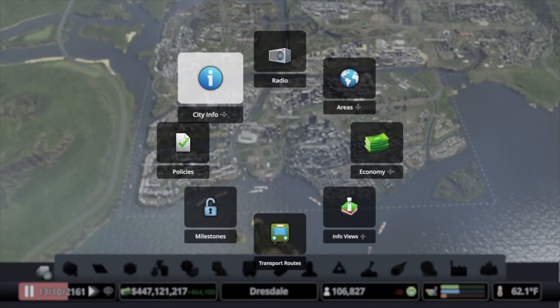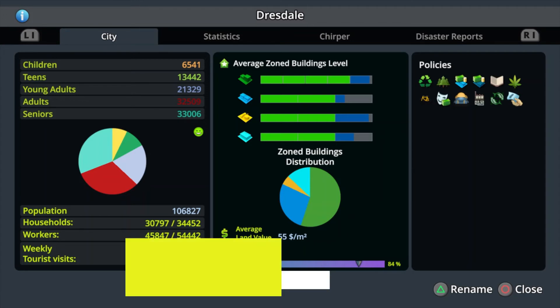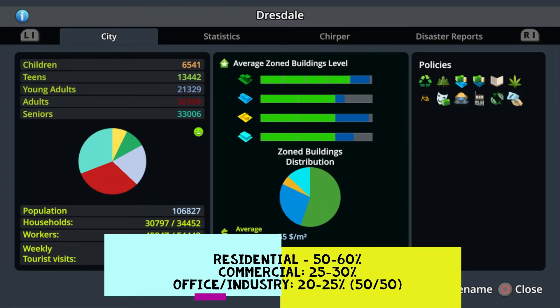To evaluate commercial, look at the city info map and the zone buildings distribution in the middle of the screen. I like to take a spot check once in a while and see where I'm at. In my experience, residential zoning is going to be around 50 to 60%, which is roughly where it's at right now. Commercial is going to be in that 25 to 30% range. Office and industry together take up roughly the next 25%, and most times will be roughly 50/50 office to industry.